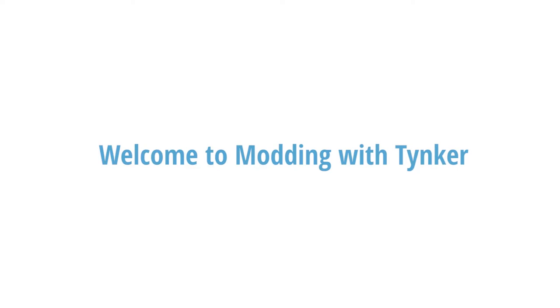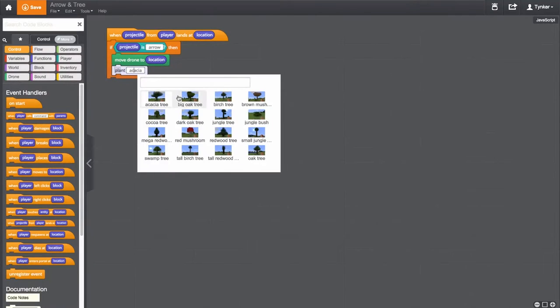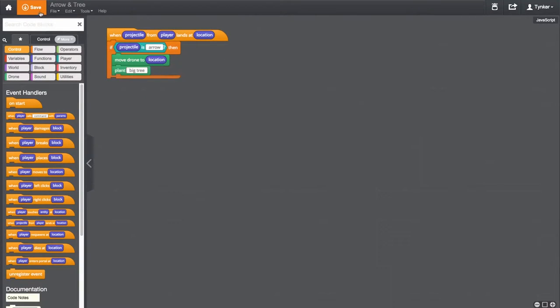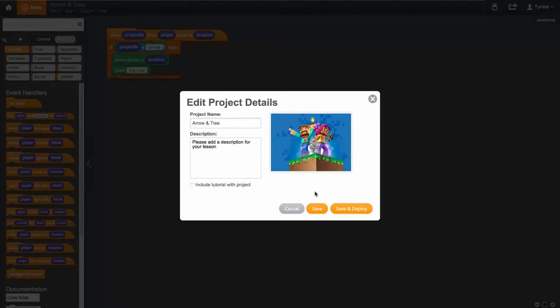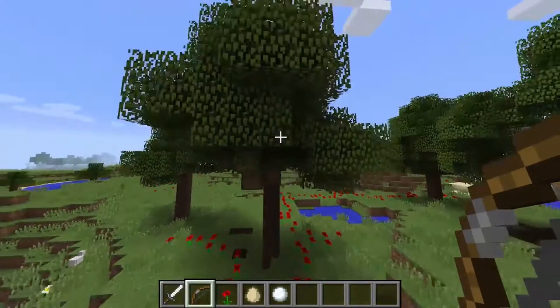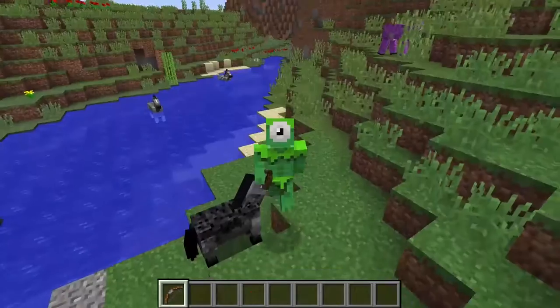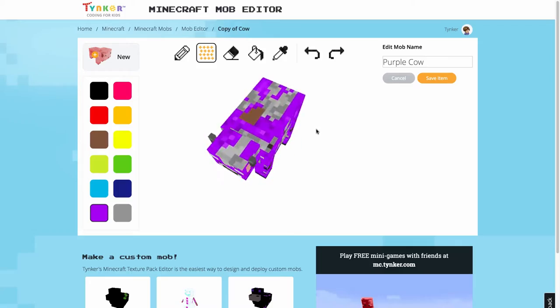Welcome to Minecraft Modding with Tinker. Tinker brings the ease of visual programming to Minecraft. You can build amazing mods using easy drag-and-drop coding in Tinker's new mod designer. You will have access to your own private Minecraft server, where you can deploy your mods and even invite friends to play along. You can even design skins, items, blocks, and mobs to customize your private world even further.